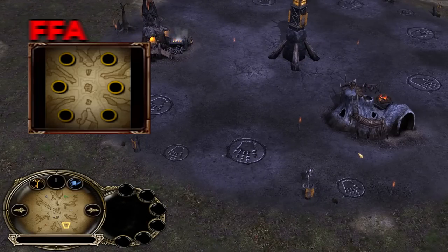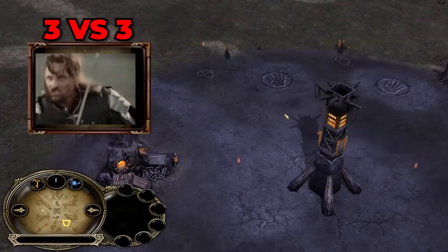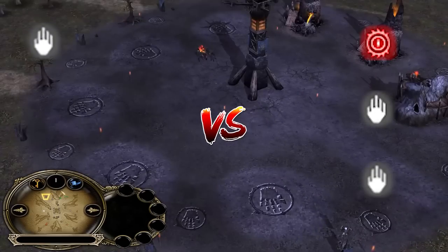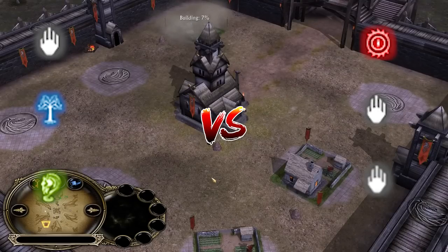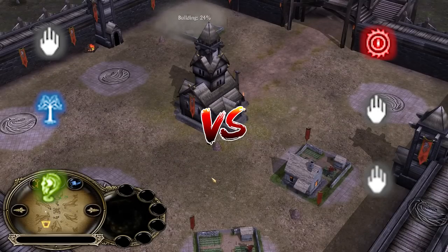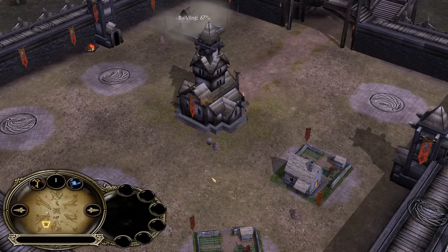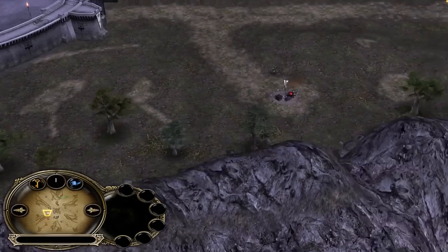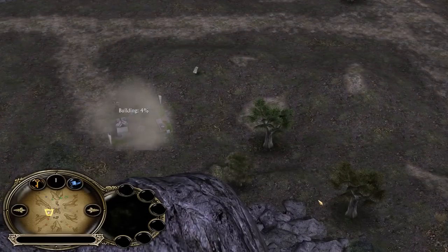Yes, you heard it right — normally this map is used for free-for-all matches almost exclusively, but not this day. We have Isengard, Isengard, and Mordor versus Isengard, Gondor, and Rohan. So four out of six factions are actually evil, and I personally like this a lot because that means we're gonna see a lot of action. I genuinely cannot stand good-against-good matchups because it's mostly running around the settlements fighting for the farms, but if a couple of the players have actually no walls—